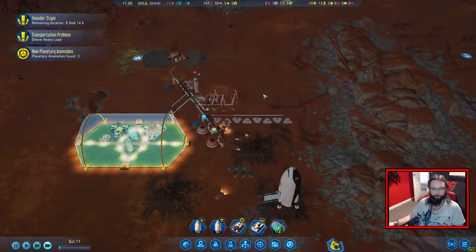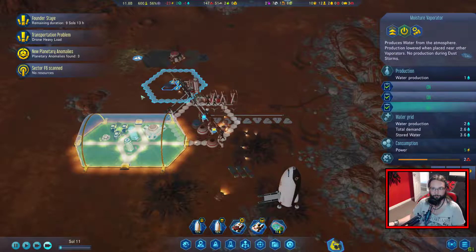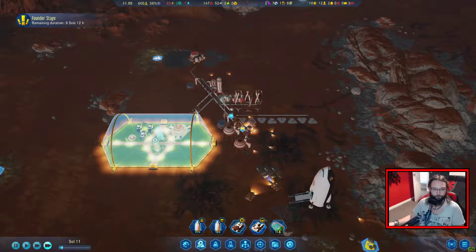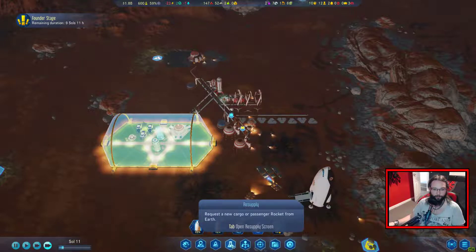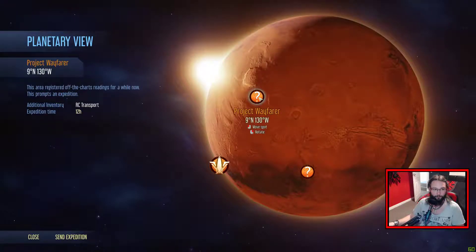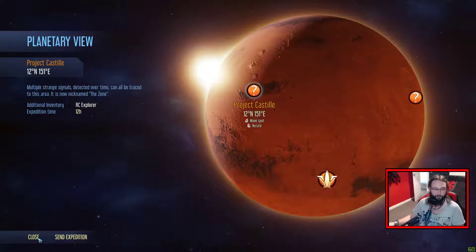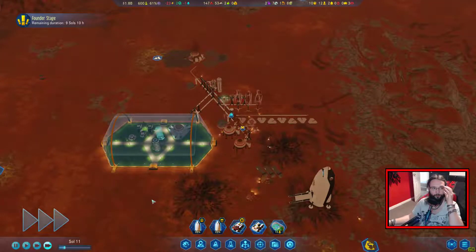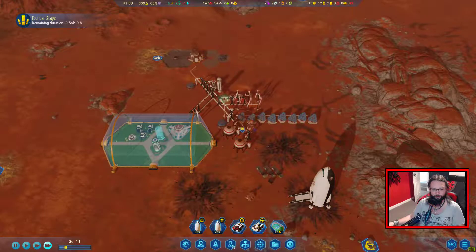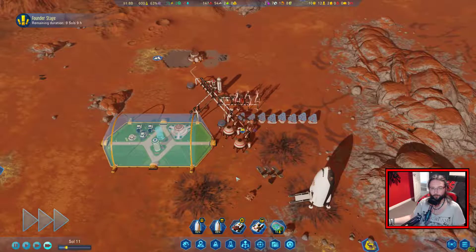We've not got much fuel coming in, but it'll do for now until we get the other moisture vaporators - I'll probably just start calling them vaporators. Looking at milestones from the planetary view, there's an RC transport and an RC explorer. We want to try and get all of those because we get more research from explorers. The more the merrier.